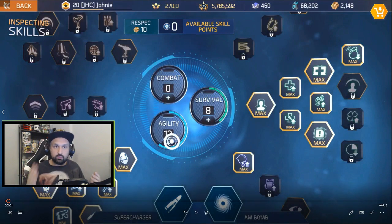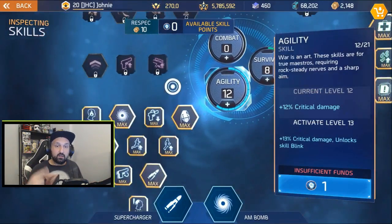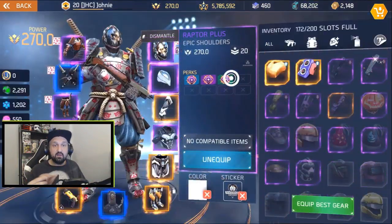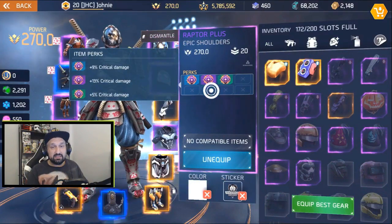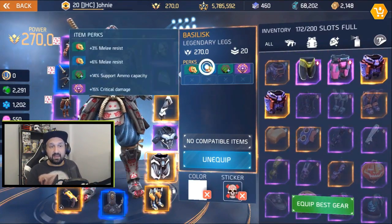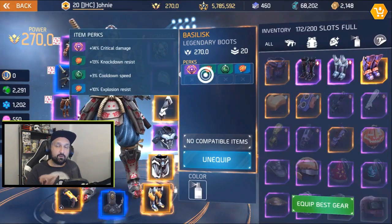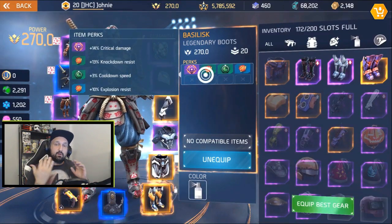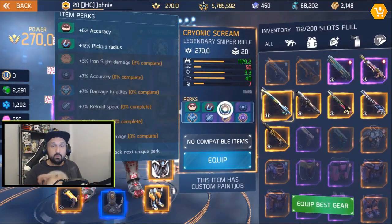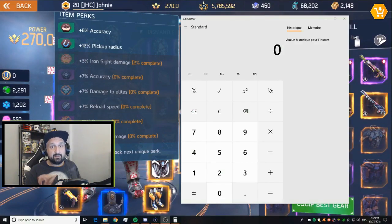I then moved to bigger numbers. I put 3 points into Agility in the skill tree for 12% crit damage, added a 27% crit shoulder, 15% crit legs, and 14% crit boots — the gloves are just HP. Adding the 12% from the skill tree plus 27 plus 15 plus 14 from gear gives 68% total, plus the 12% agility... all together it adds up to 81% extra crit. So 81 plus the base 150 gives a total crit multiplier of 2.31.